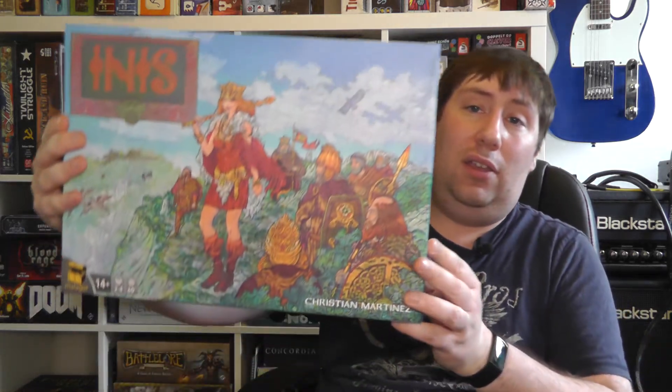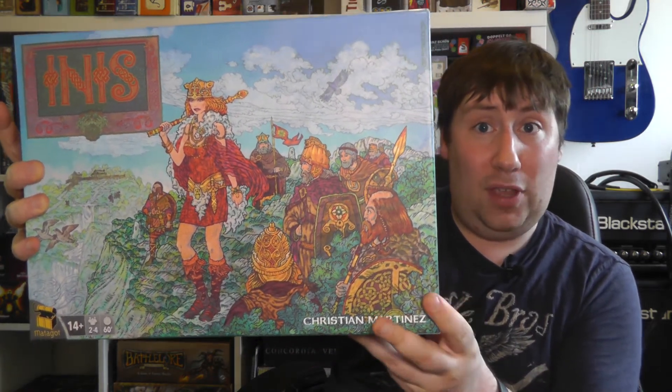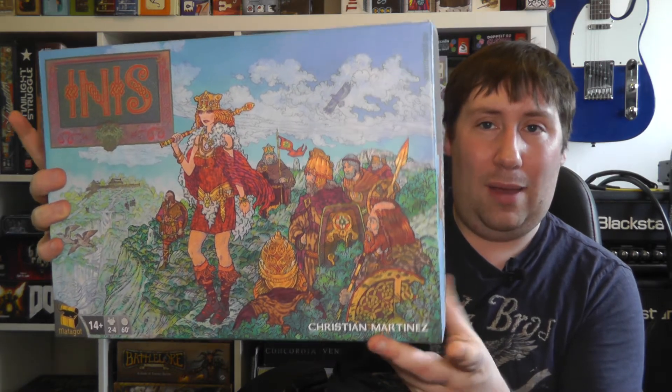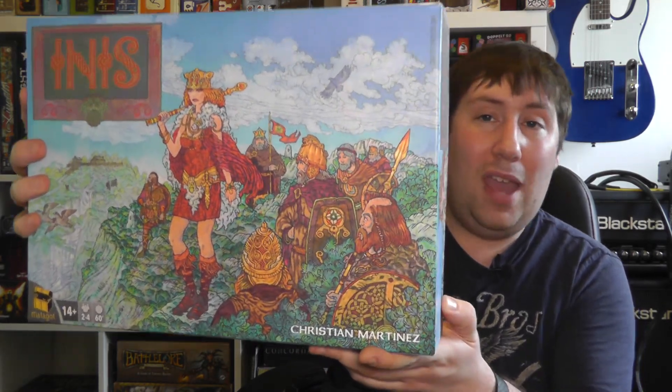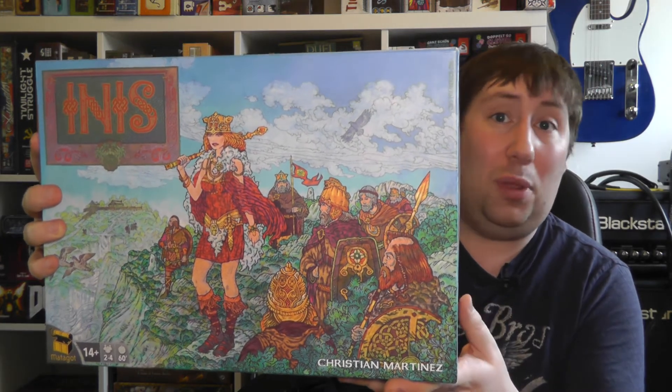Another one is Inis — I have the original here. It's quite a divisive cover; a lot of people don't like it. But I really dig it — it's unique, there's nothing quite like it, and it speaks for itself. The art on the cards inside is very similar in style to the box. The reprinted version is a bit more fantastical with colours I quite like — it's good box art. But I like the original too. They changed it quite radically, but both are pretty good.